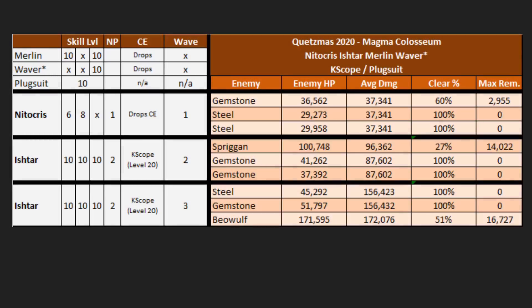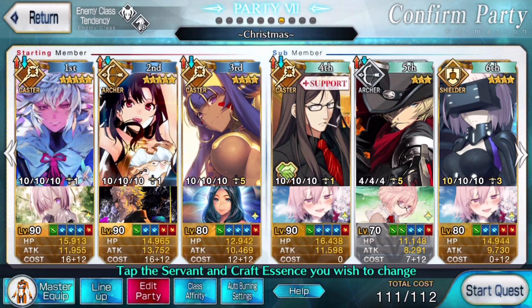This comp is going to be an Ishtar, Merlin, Waver comp with Nitocris on the front line. It's very similar to the Gilgamesh comp — we're actually able to get away with Merlin instead because Ishtar has 20 more charge in her kit. Gil would have more advantage over enemy servants while Ishtar has more advantage over the Spriggan. The same assumptions apply here: NP1 Nitocris, NP2 Ishtar, normal Kscope, and Merlin/Waver skills at 10. The max health remaining won't be too hefty — because it's all Berserkers, everyone's effective including your support casters.